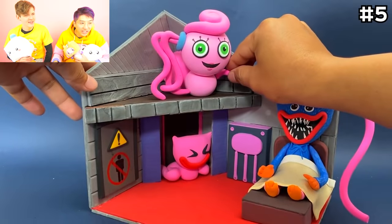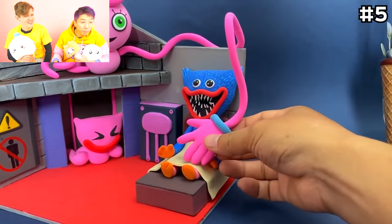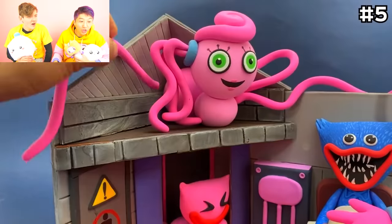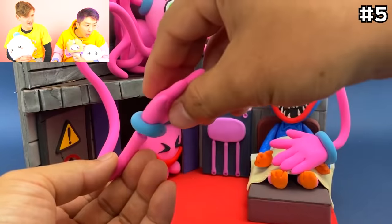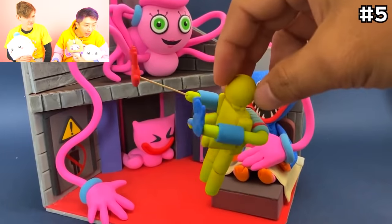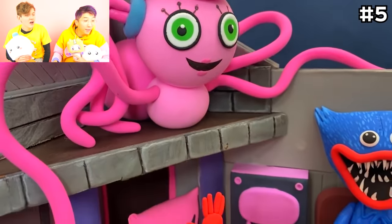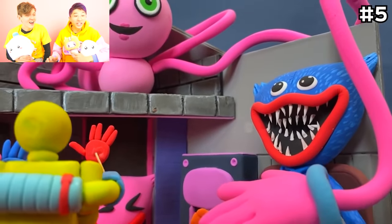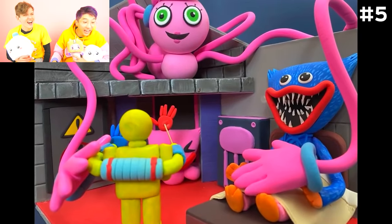Mommy Long Legs is peeking in! Oh, look at her arm — she's got long spaghetti noodle arms! She's tucking in Huggy Wuggy! This is gonna look so cool when it's done! Oh, it's the player — they even have the player in here! They made Mommy Long Legs and Huggy Wuggy all in a room together! I like this so much!